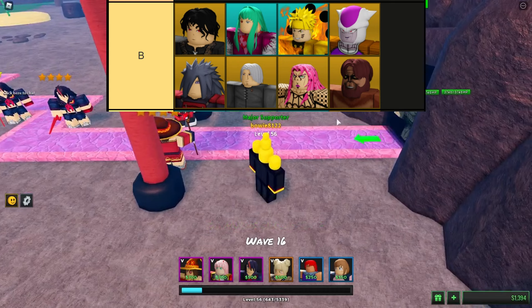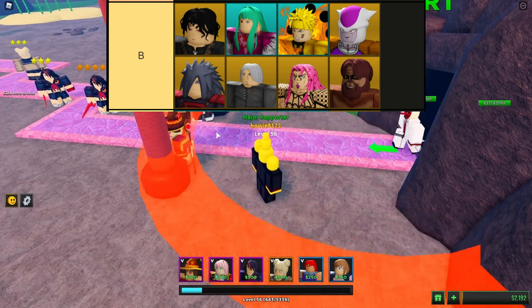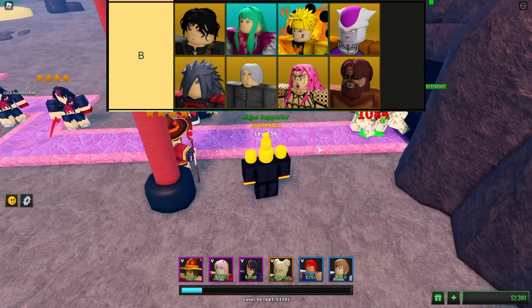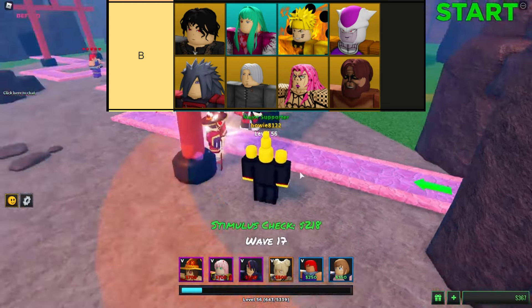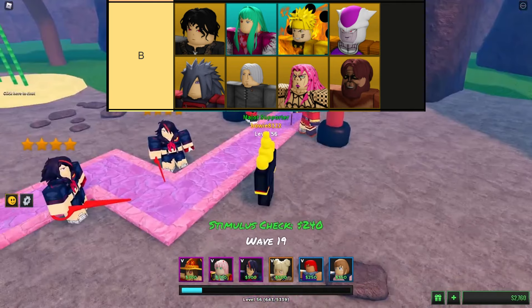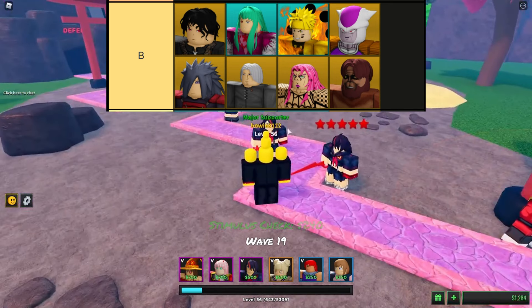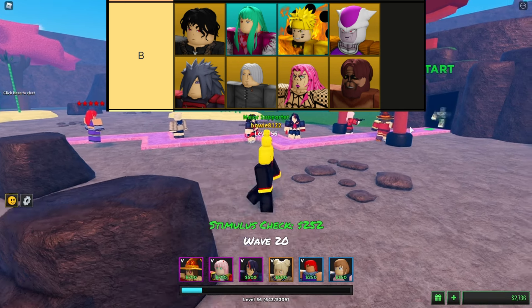In the realm of ultimate tower defense on Roblox, B-tier towers stand out as essential components within any strategic lineup. While they may not possess the sheer firepower of their higher tier counterparts, these towers bring a wealth of specialized abilities and synergies that can tip the scales in the player's favor. Their unique traits make them invaluable assets, especially in the hands of seasoned players who can leverage their strengths effectively. Whether deploying a tower with crowd control capabilities or one that enhances the overall efficiency of other towers, B-tier towers offer versatility and adaptability.